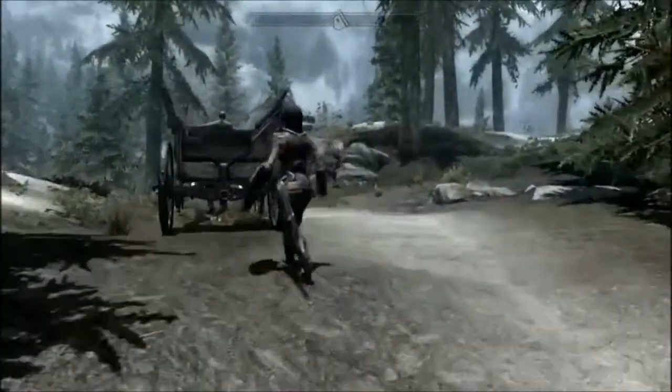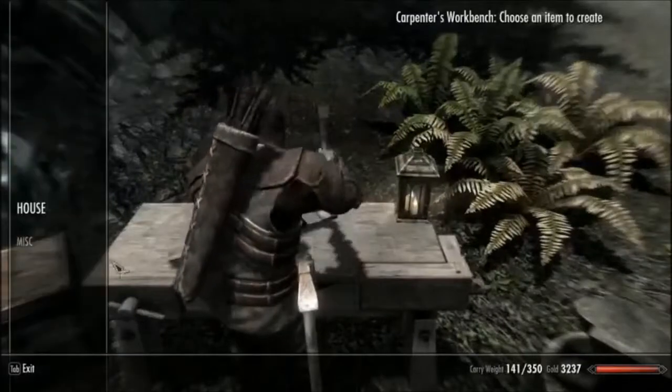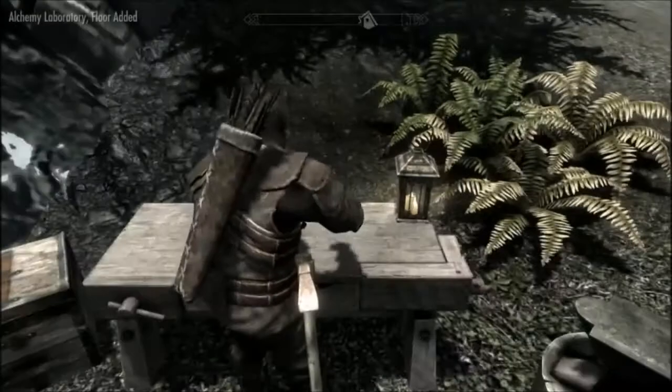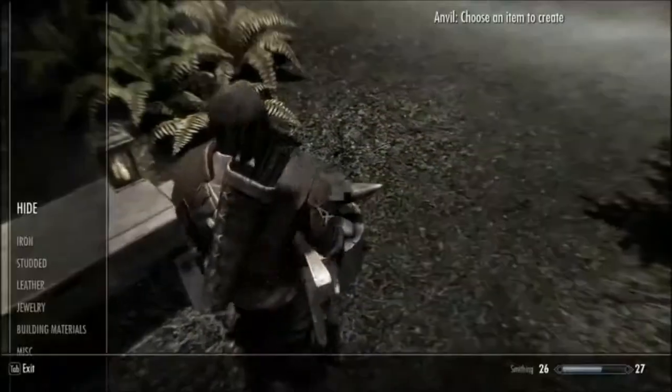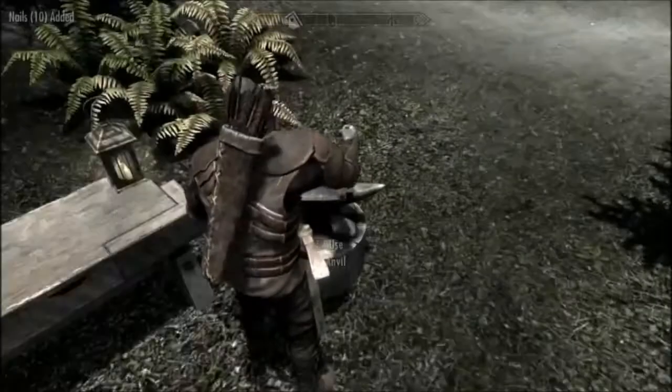What are you doing? We're going somewhere. What's the next thing? She's going to get some nails — she's going to mine some stuff. I hear her mining.